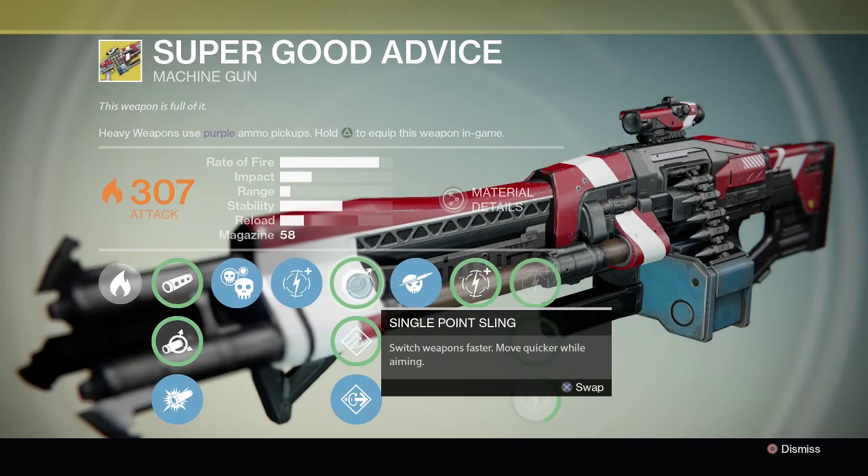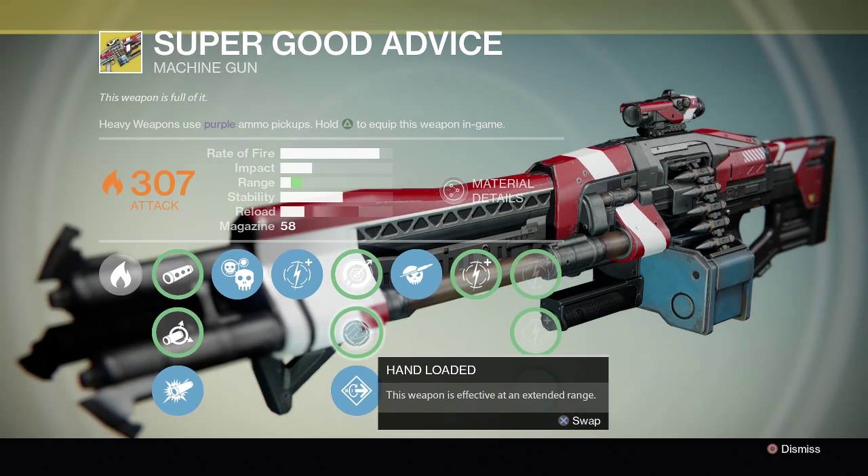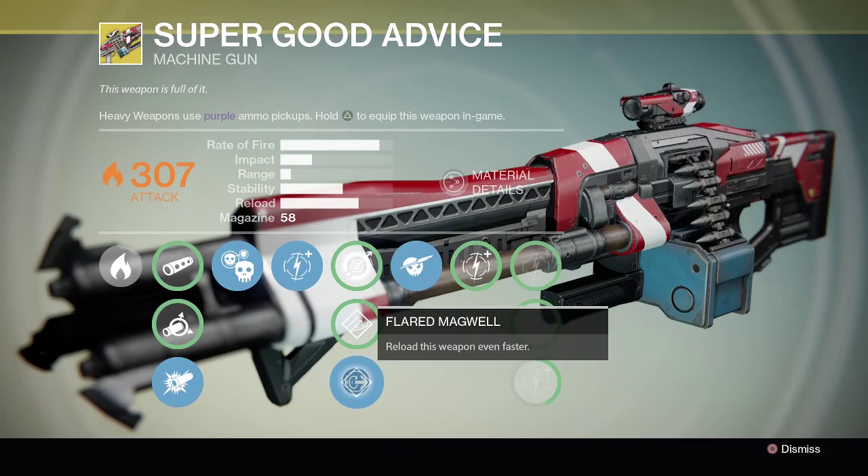Then you've got your upgrade to damage. Single point sling — switch weapons faster, move quicker while aiming. Hand loaded — this weapon is effective at an extended range. Flared magwell — reload this weapon even faster.